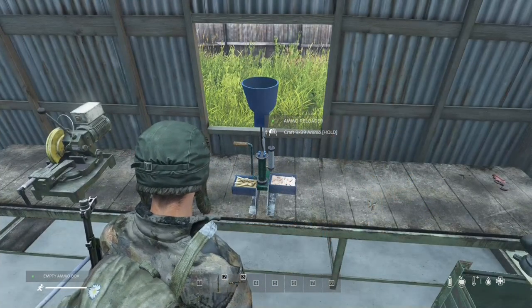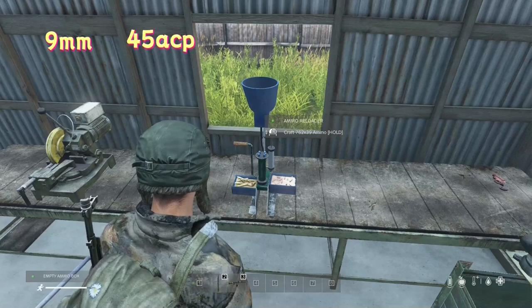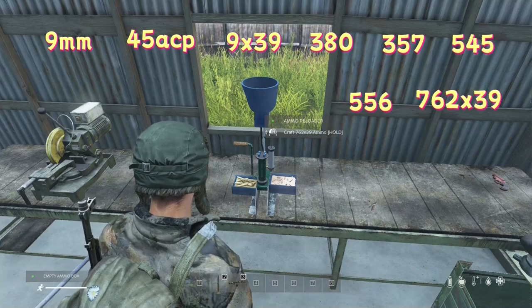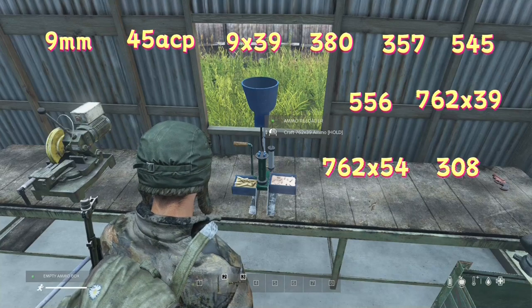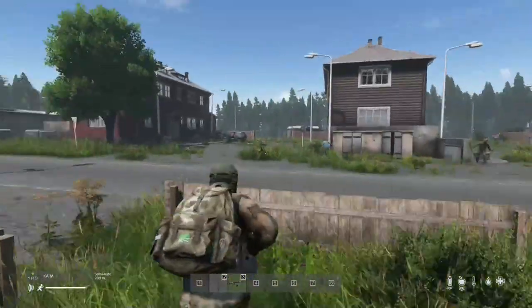The range of ammunition that can be crafted using the Rookie's Ammo Reloader mod includes popular types such as 9mm, 45 ACP, 9x39, 380, 357, 545, 556, 762x39, 762x54, and 308. This diverse selection allows players to customize their arsenal according to their preferences and strategic needs in the game environment.